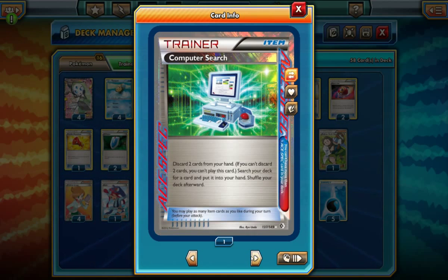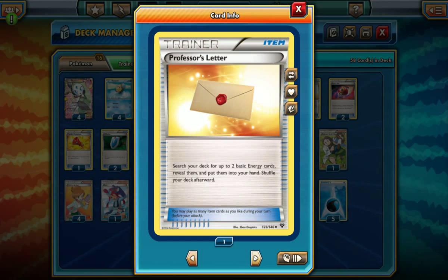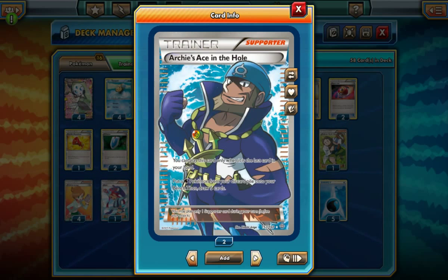We're going to be playing one of these, which is the only one we can play — it's the ACE SPEC of choice in this deck. We're going to be having three Dive Balls, which works really well since we have a lot of Water Pokemon. We can just Dive Ball and get the Water Pokemon out. We do have one Professor's Letter, and then two Repeat Balls to get Meloetta — so if we've got one Meloetta on the bench, we can use Repeat Ball and get another Meloetta into our hand. We have one Startling Megaphone and two VS Seekers.